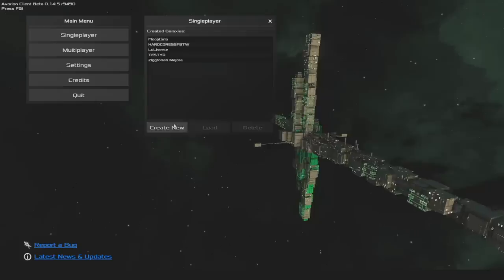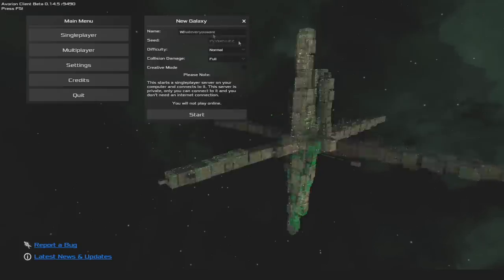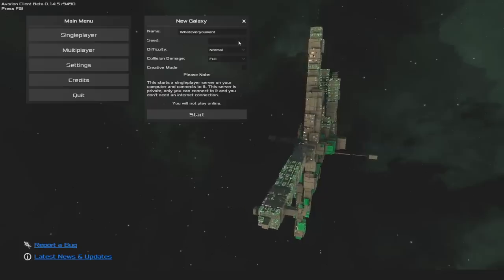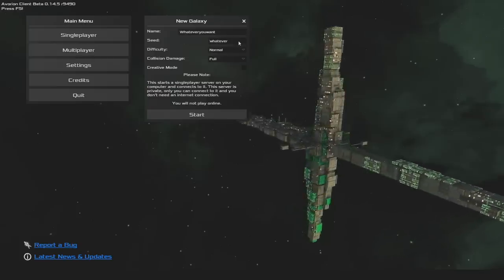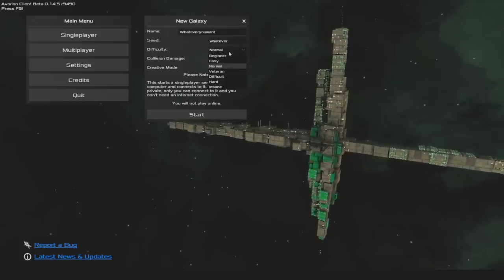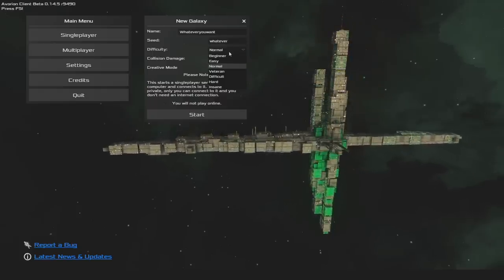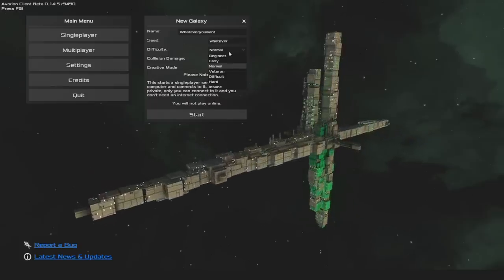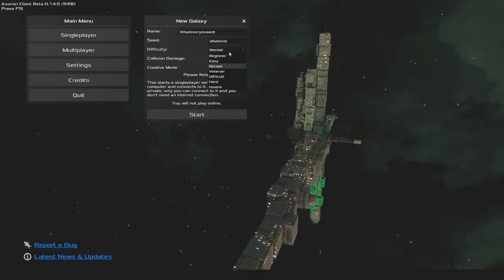We're going to start a single player game and create a new galaxy. You can name your galaxy whatever you want. You can also do whatever seed you want, or just leave it with the randomly generated one. The seed will determine the procedural generation of the galaxy that you start in. Then you can select the difficulty. The difficulty determines how much damage you'll be taking from enemies. If you're the type of person who will want to spend a bunch of time mining resources and trading and getting lots of stuff to build big massive ships, then you'll want to put the difficulty a little bit higher so that the challenge scales a bit with your ship building prowess.